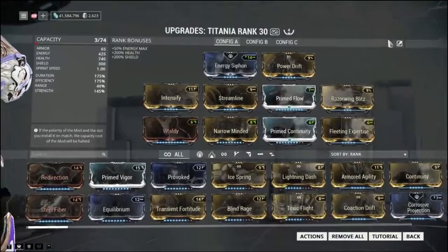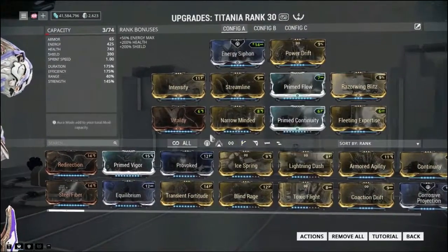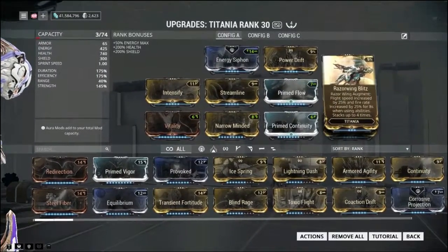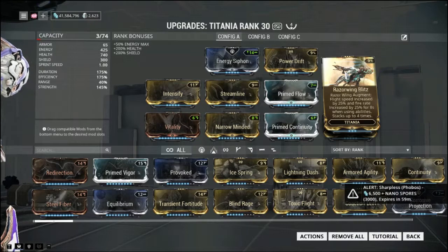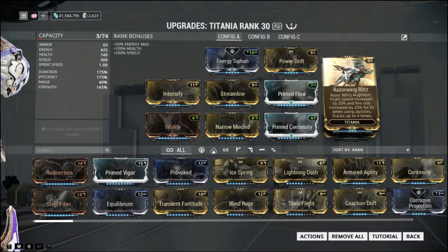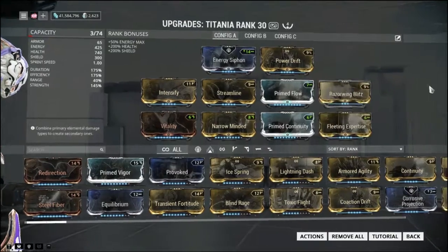Here's the build — it's practically identical to the build that I normally use, which is an extended duration build with Razor Wing Blitz as the augment. Flight speed increased by 25% and fire rate increased by 25% for 8 seconds when using abilities, stacking up to 4 times. But once again, that is very dependent on ability casts while in Razor Wing. With the extended duration build I normally use, what's going to happen is you get your buffs up, you drop into Razor Wing, and occasionally you refresh those buffs — but you're not going to be spamming your abilities, because you want that energy to stay in Razor Wing as long as possible.